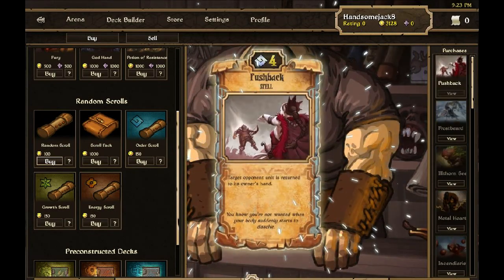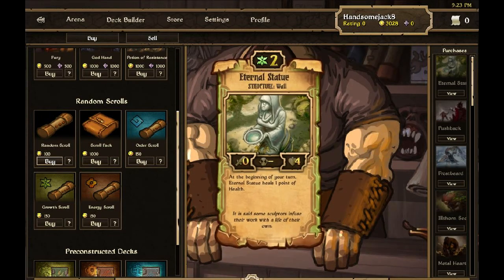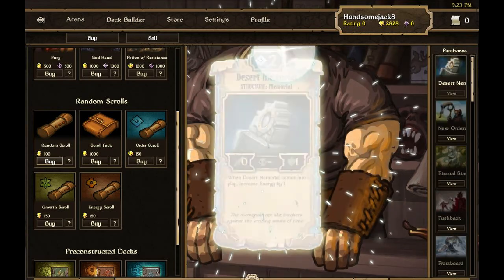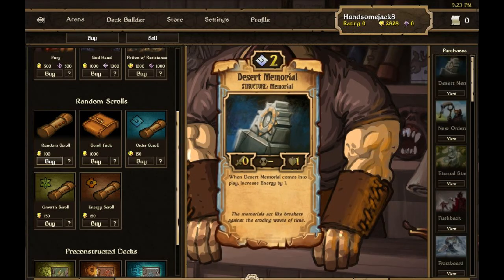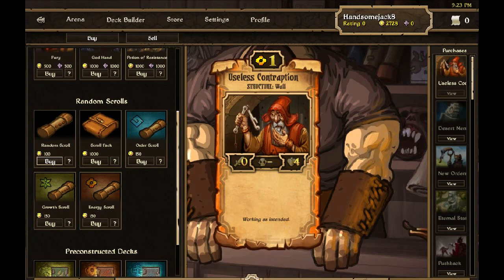Another Frostbeard, Pushback, Eternal Statue, New Orders — come on! Desert Memorial — come on, give me another one! Useful Contraption. They're all useless cards so far.